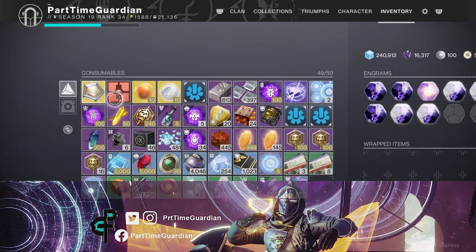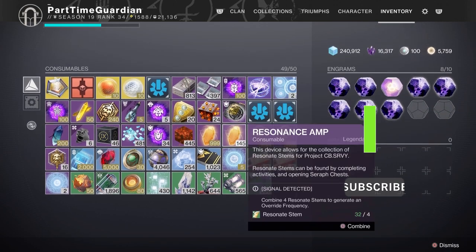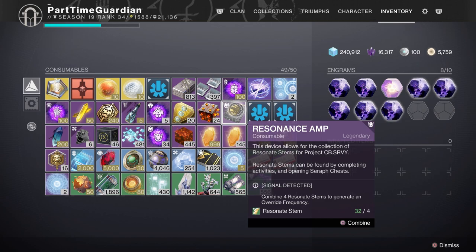Here are some quick tips for Season 19, or Season of the Seraph, within Destiny 2. You might have noticed things called resonant amps in your inventory. These are similar to things we had previously in Destiny 2 during previous Warmind-oriented seasons, especially on Mars.